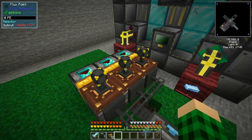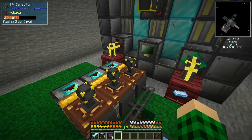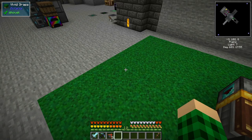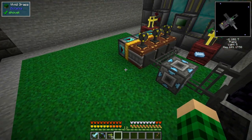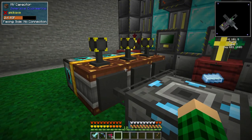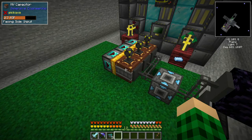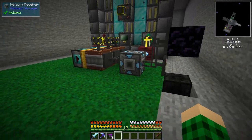Currently we're at 12. Since we're making 15,000 RF per tick, we can split it amongst three chargers. I originally wanted like eight chargers but quickly realized we're not producing enough power. But three times the speed is more than one times the speed, so it will be at least three times faster.